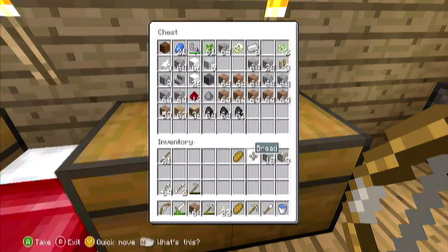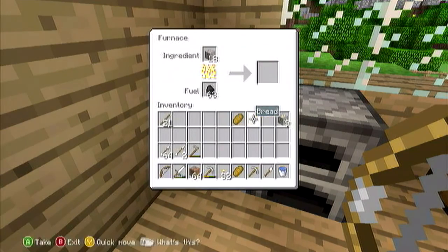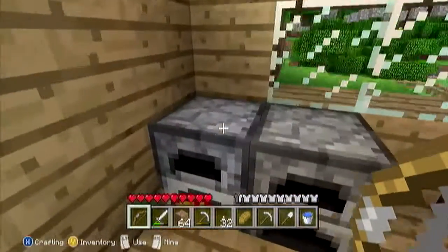But you know what, we got plenty of iron. And speaking of iron, we got some iron ore — I kind of mined a little bit. And that also brings me to my next topic: we need to expand this freaking house. And if you haven't noticed, look at all those arrows — I found a ton of flint.